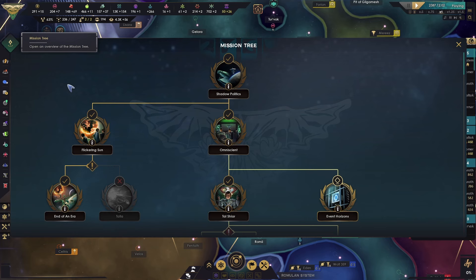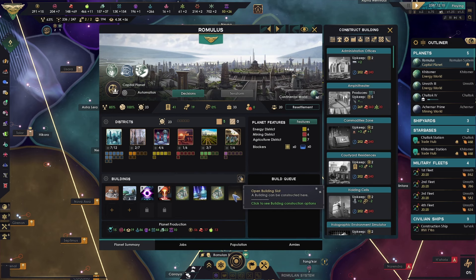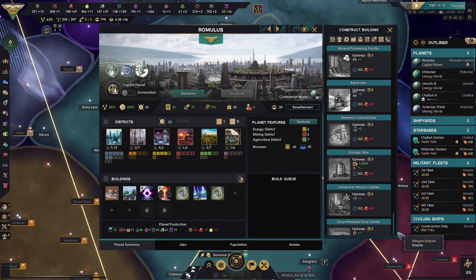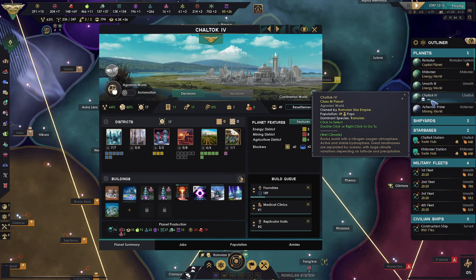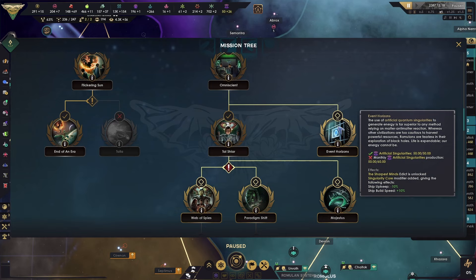Now, mission three. We need another... can we build more than one on our planet, I wonder? No, only one per planet. And our mining world — so we need another planet in order to complete that mission. Reading it right, aren't I?